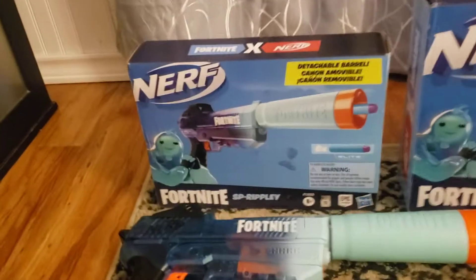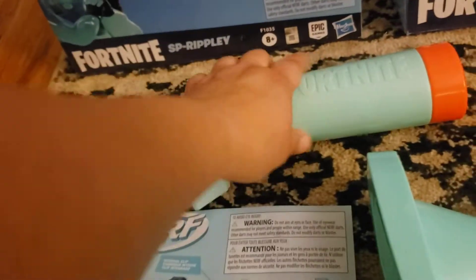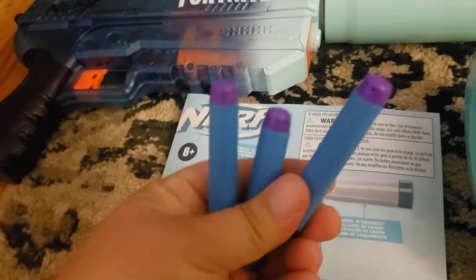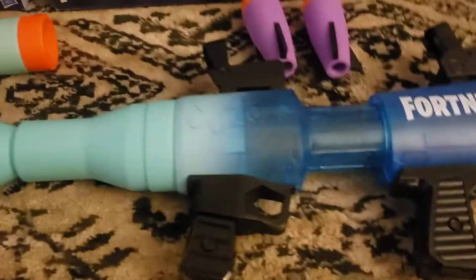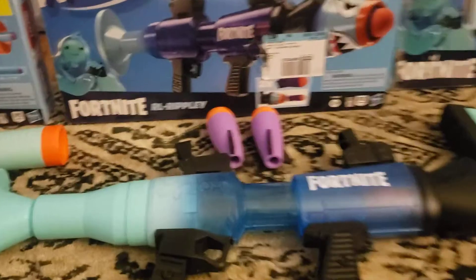Let me show you guys what came in each box. The silencer came with the pistol, the silencer, instructions, and six Fortnite elite darts. The rocket launcher came with two rockets.